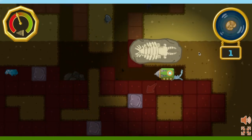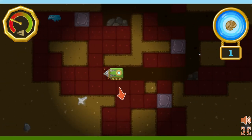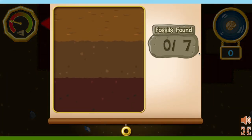This animal used the flaps on its sides like fins to swim through the water. Watch out! Our drill is where you found all the fossils! Nice digging!